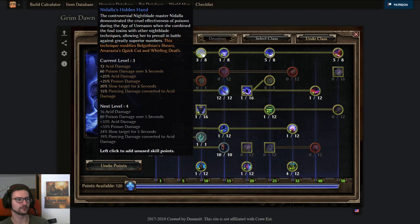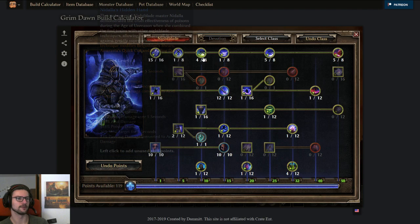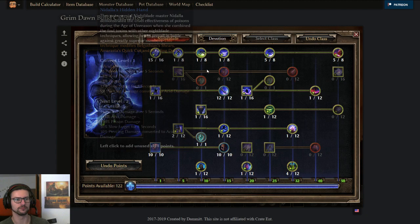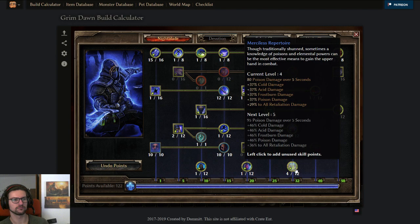You can see the flat value gains here: 6 for 1 point, 9 for 2, 12 for 3 — but from 3 to 4 you only get 4 more acid. Conversion also has diminishing returns: 5%, 5%, 5%, then 4%, 4%, 4%, 3%. So it's okay to have 4 or 5 out of 8, and if you have plus-to-all-skills later, just a 1-pointer is probably fine. Similarly for Merciless Repertoire — only really worth investing heavily in very late endgame. Before doing all that, go over to another mastery. For acid you have two options: Oathkeeper (for Dervish) or Occultist (for Witch Hunter).